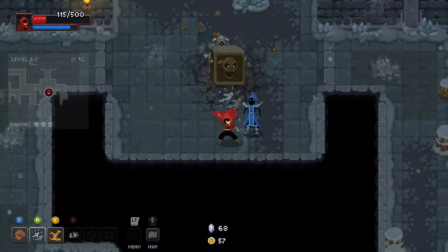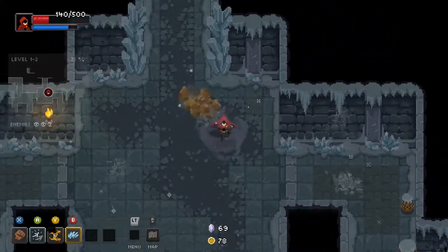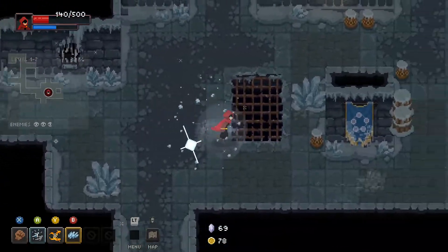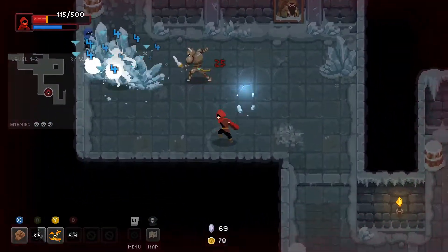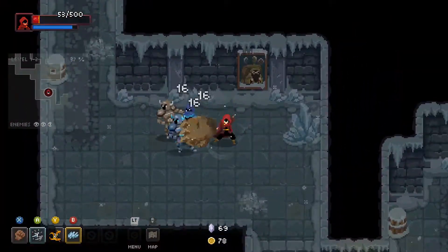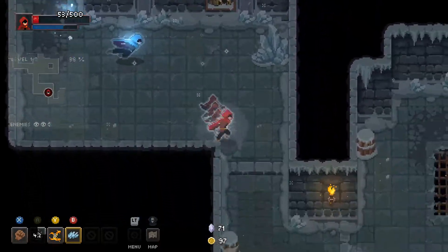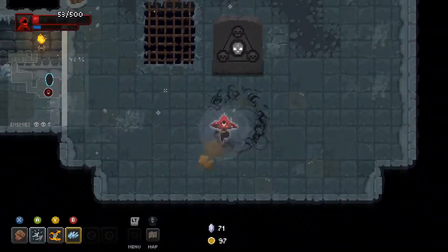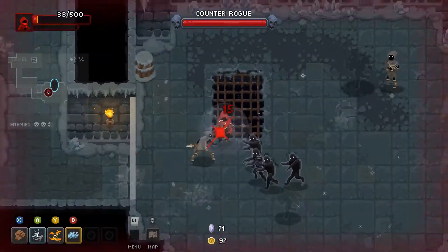Each run can be completely different — you can challenge yourself by trying to run with different spells that you're not good with. It's looking like we're not going to get past the second floor again, but let's do it. We can do this. We can perfect it. Let's run around and get them all — oh, we're dead.